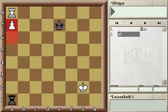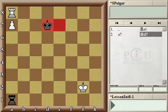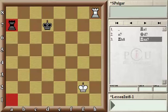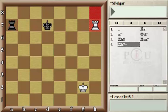In reality, thanks to some tactical motives, white is winning in this position. If the black king walks towards the white pawn, then white can use the motif of a skewer and play rook h8, threatening to advance the pawn. When the rook captures the pawn, white makes a skewer and wins the rook.